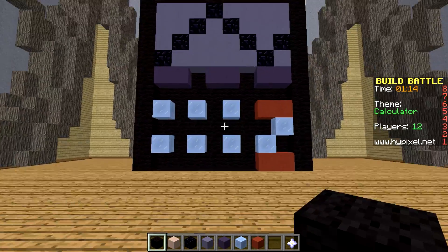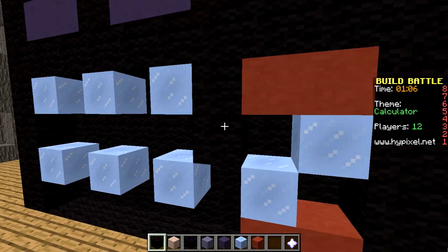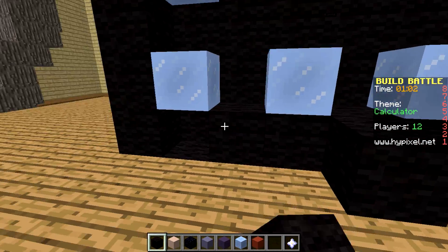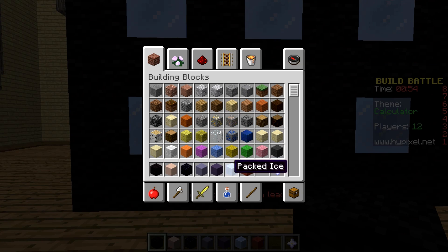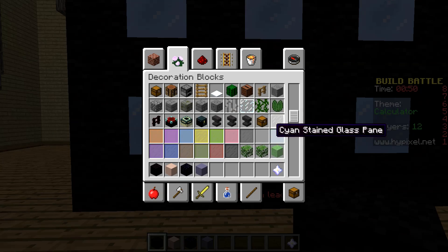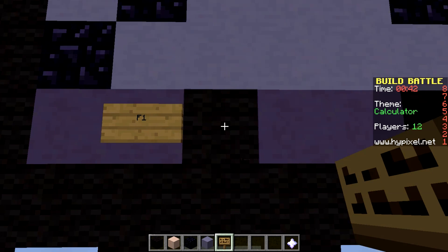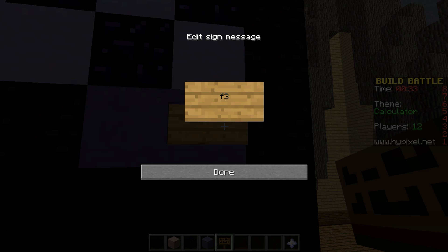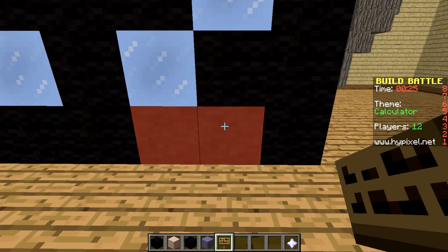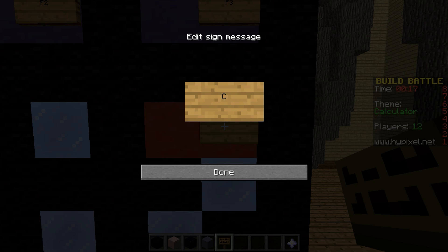Sure this looks awful, but we might as well just fill it in with black to give it that fine touch. I guess I could put some signs on here for what the buttons do. So this is F1, this is F2, this is F3. Let's hit caps lock — done. This is Enter. This is Clear slash All Clear.